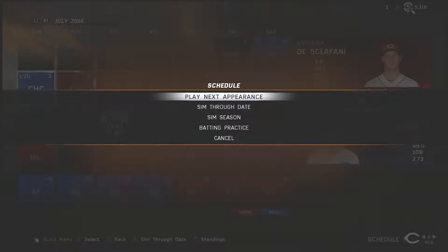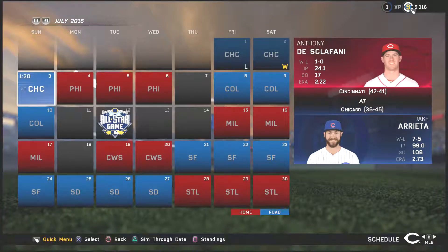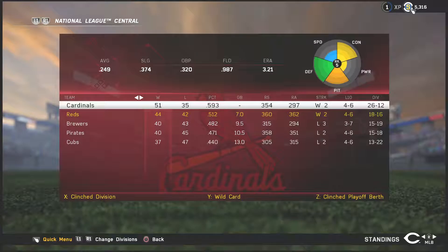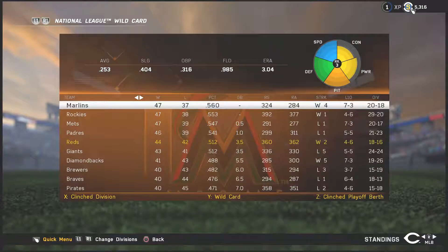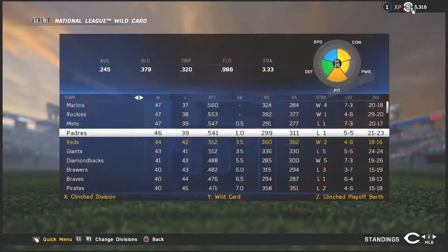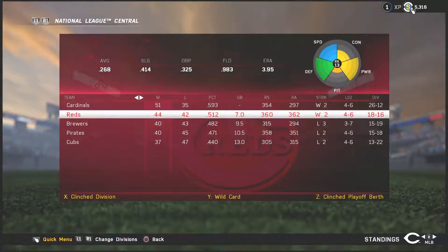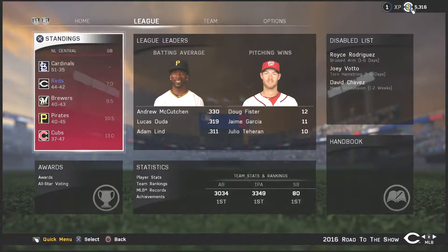We're going to sim a few games to move things forward and we're getting close to the all-star break. Taking a look at the standings — we're seven games out behind the Cardinals with a 44-22 record, and only three and a half out of the wild card, so we're still in this one. I want to thank you guys for stopping by and checking this one out. Please leave your comments below, let me know if you liked the video. I will see you around the channel — goodbye now!